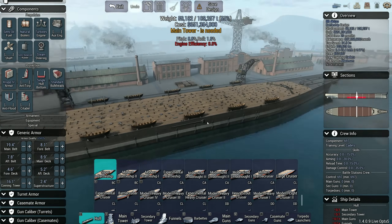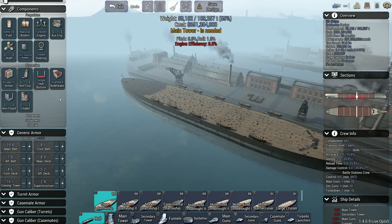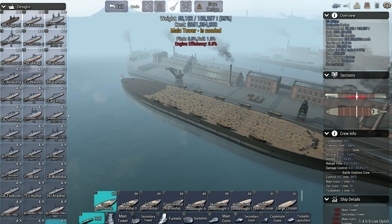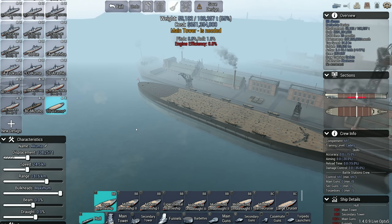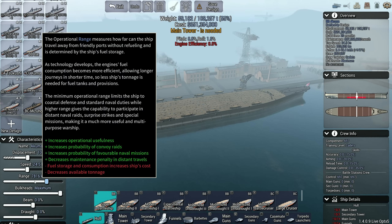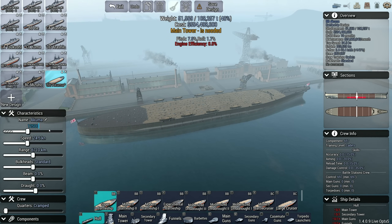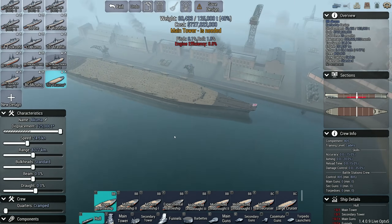Welcome back. The shipyards are free apart from the cruisers that I started building a moment ago. This is going to be the Akuma — because this thing is going to be massive. How big were the Yamatos? They're 75,000 tons. These things could potentially get up to 125,000 tons — absolutely humongous things.